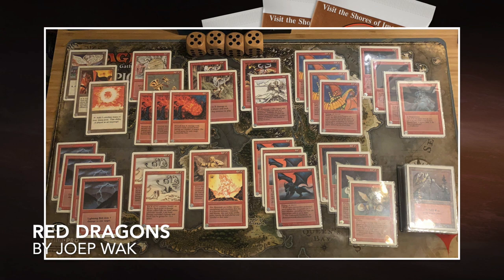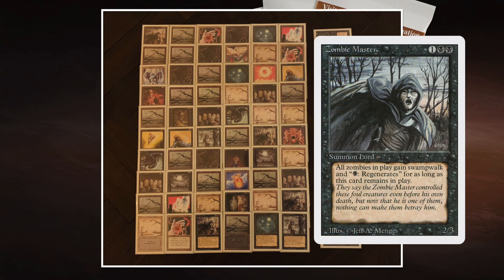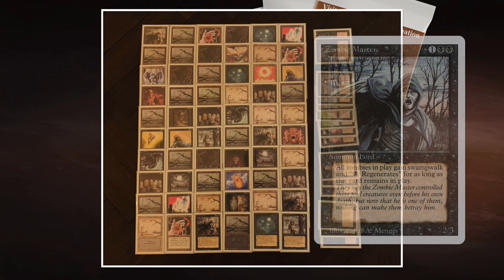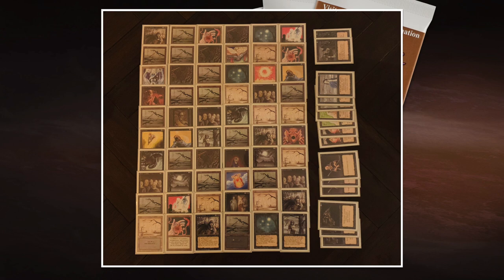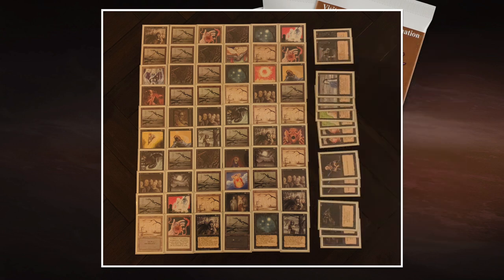This is the deck of my opponent Joop. Now let's take a look at my deck, the Zombie Army. This is a deck I've been tweaking and changing, but this is the version I'm playing in this matchup. What I want to do with the zombie deck is quite simple: just play out a lot of zombies, play out the Zombie Master — a 2/3 creature for 2 black and 1 — which gives all the zombies Swamp Walk and regenerate for 1 black. So if everything has Swamp Walk, I want my opponent to have swamps, and therefore I use Evil Presence to give my opponent a swamp, making all my zombies unblockable.